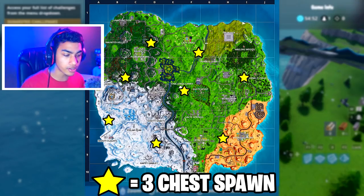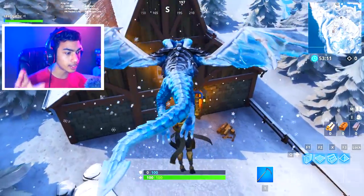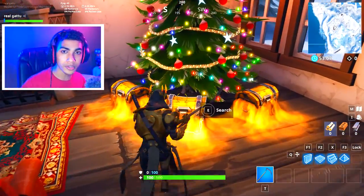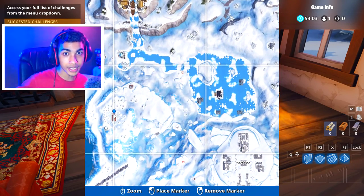All of these star points inside the map — you guys can go over there and find up to three chests. Our first location is going to be near Happy Hamlet, and this place has up to three chests. There's going to be a Christmas tree over there, so don't be too late — try to focus on your landing and open those chests as fast as you can.